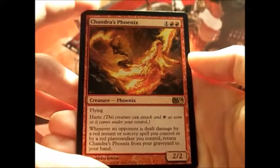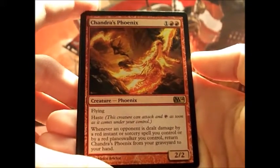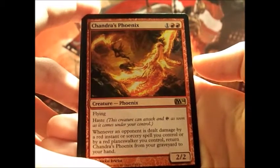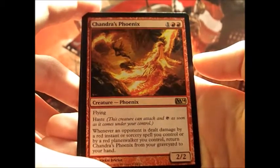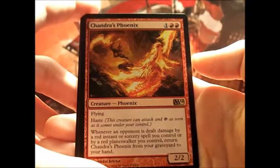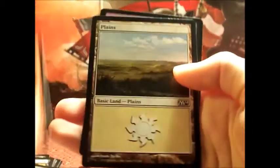And Chandra's Phoenix — I actually really wanted this card. It has flying and haste. Whenever an opponent is dealt damage by a red instant or sorcery spell you control, or by a red planeswalker you control, return Chandra's Phoenix from your graveyard to your hand. That pack was totally worth getting — I am stoked.